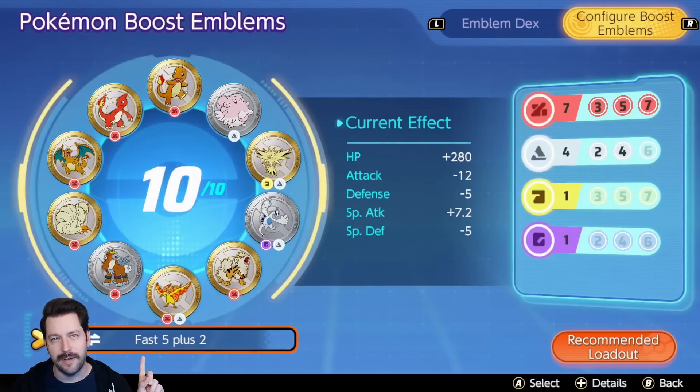The emblems I have for you: Fast 5 plus 2. It is 7 red, 4 white. This is a similar setup to what they have in the Unite Math Court — I don't think I have the exact perfect emblems for it, but it's pretty close. You get a ton of extra attack speed, you get 280 extra HP, you get some extra special attack, and you get 4 white to give yourself even more health.